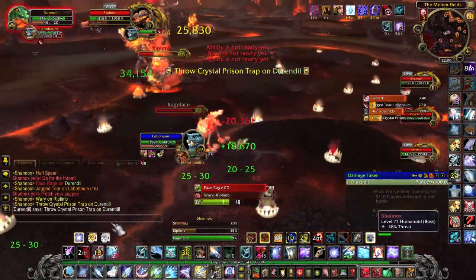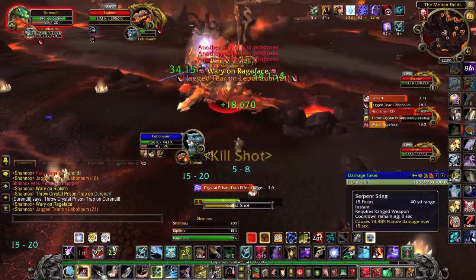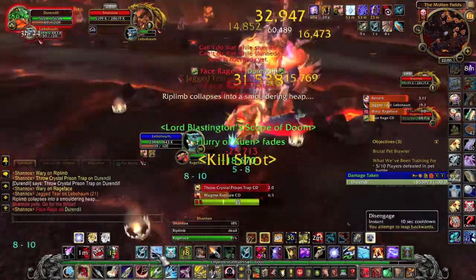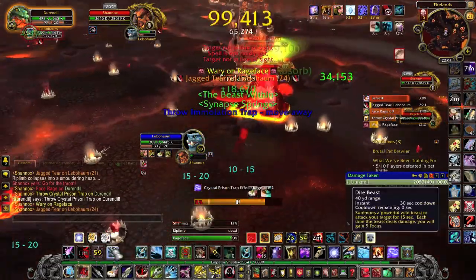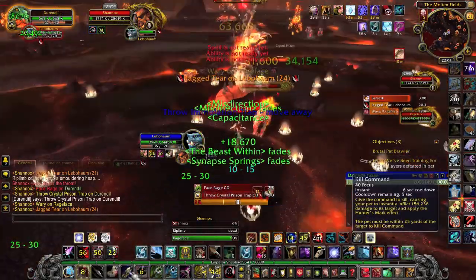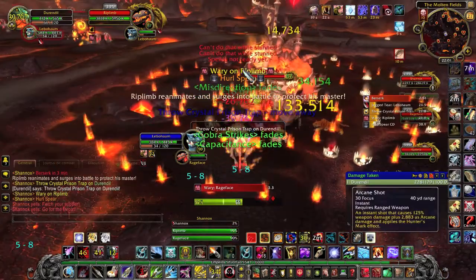DPS the boss when Riplimb is down, and after a while the boss should be dead. Congratulations, you've killed Shannox. Just remember that if Riplimb is trapped in a crystal prison trap, he cannot be damaged, so try to avoid it as much as you can, and if he is, simply start DPSing the boss.